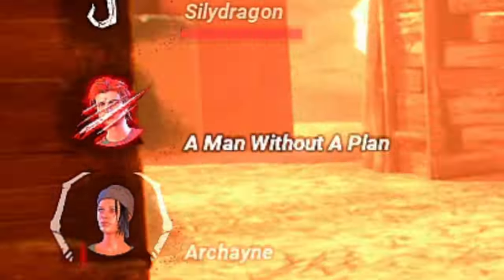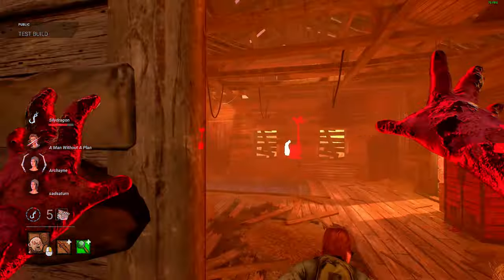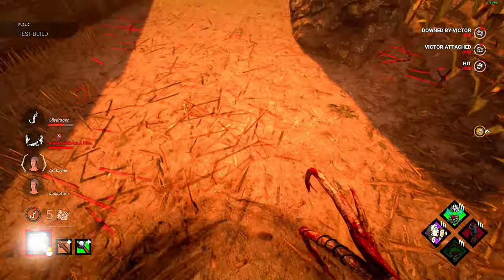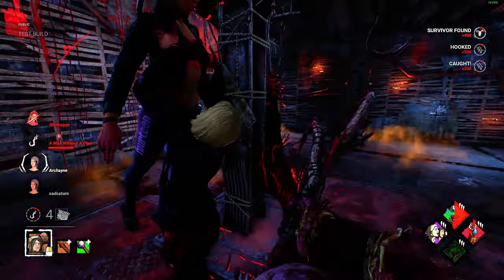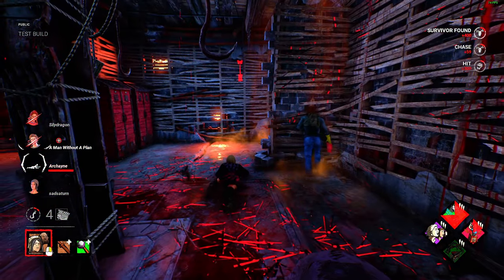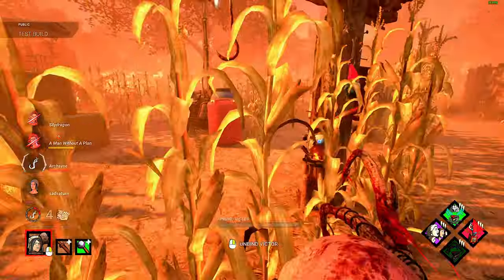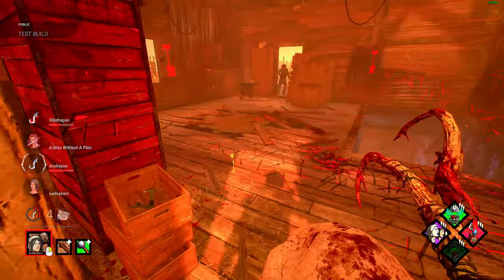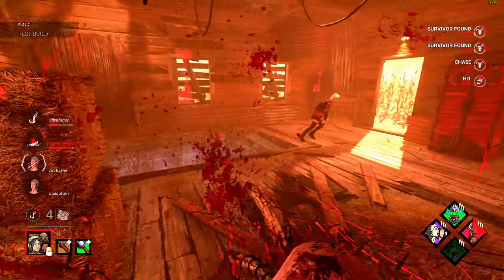A man without a plan. I see Steve. Oh, I was hoping he'd vault into that. Oh, what a shame — oh, he's going for it. You're not getting that — not unless I miss, which I did not, because I never miss. Stop the cap. Oh, someone's here — she probably could have got a flashlight save on me. This is a lot of pressure on them. Someone got the basement save, and you didn't drop that pallet in time.